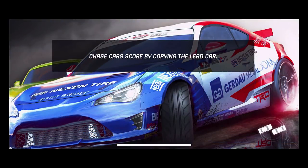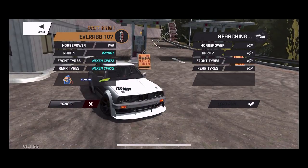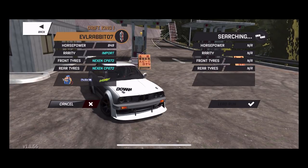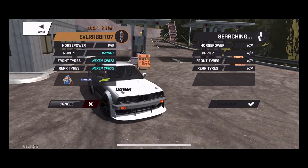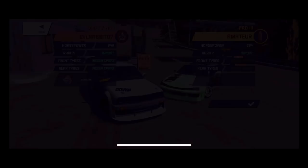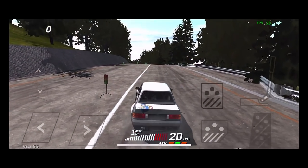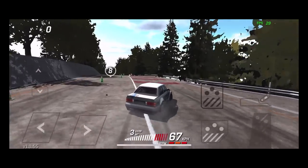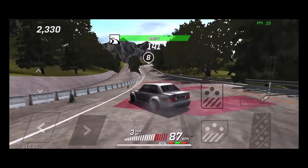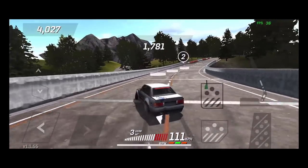We're going to hit the Hidden Path here and then maybe take the Supra out, but I'm definitely having a lot of fun with the E30. Front tires and rear tires are becoming more and more scarce because I keep running them and burning through them, so I'm going to have to buy some more tires or win some more tires from crates. It's the same guy - I feel like this is a bot. Hidden path here at Cone, in the Rotary E30, and it's already giving us a car.